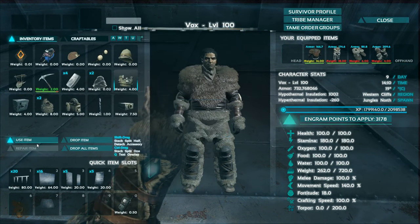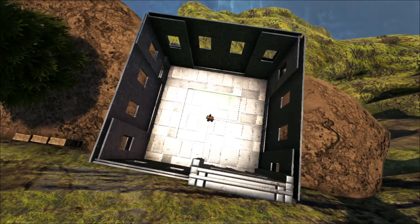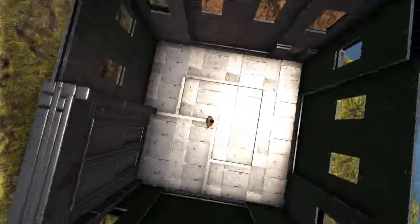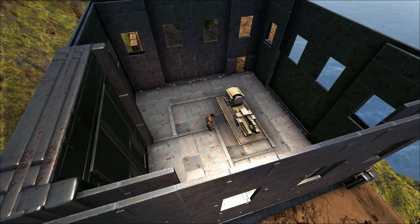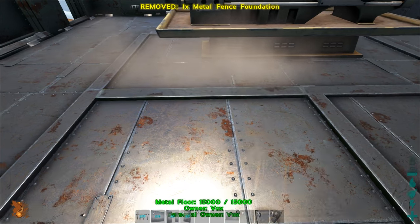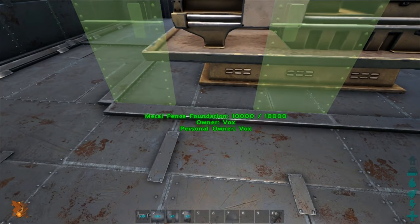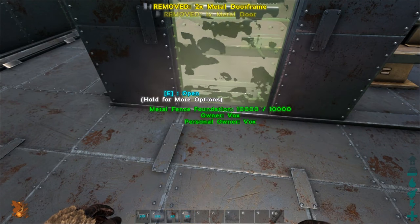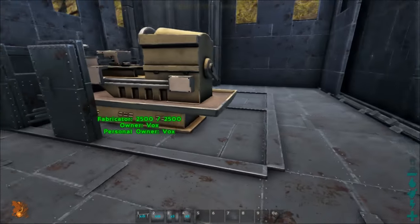Some of these things you're better off dropping in before you put your walls in. Let's put a fabricator at the bottom. Everyone has their own personal preference on where to place things, so you don't have to put everything exactly how I've put it — you might find a better way, it's going to be your base at the end of the day. Then we just pop two doors in there — pop them in and that's how we're going to access our fabricator.